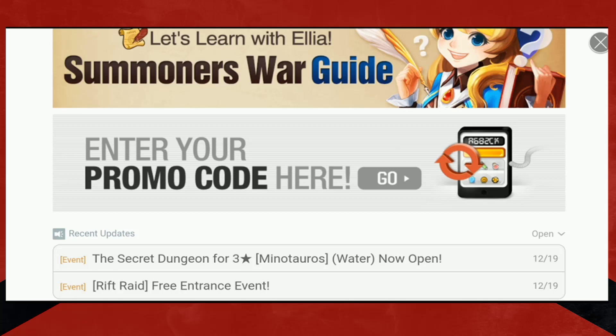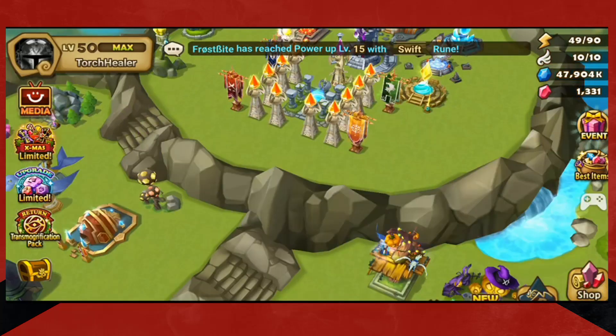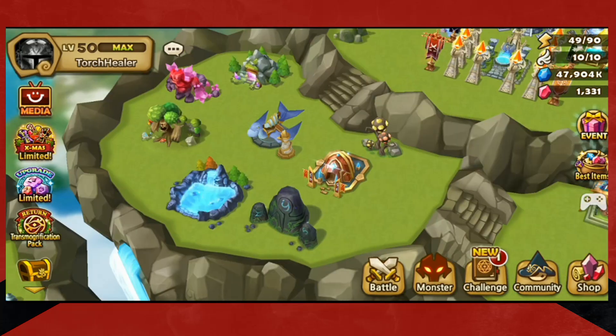Every month there's a promo code. It's usually released about five or six days before the end of the month. The last one for December was like 100 crystals. Well, 100 crystals — that's not bad. That's three refreshes on your energy, 10 refreshes in the magic shop, and one-seventh of the way to a premium pack. But still, it's progression — crystals help you progress. You can farm more, you can grab summons, you can do what you need.